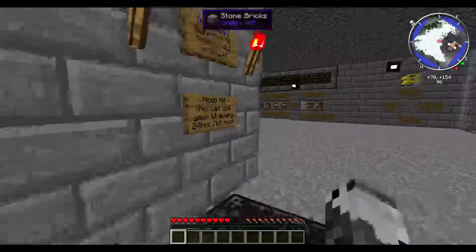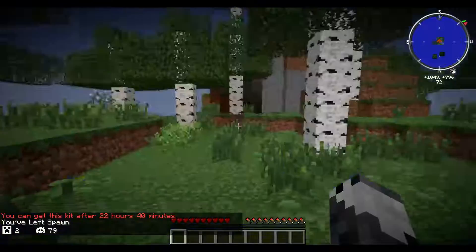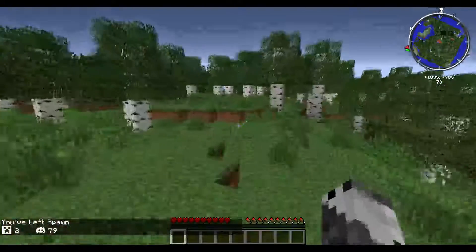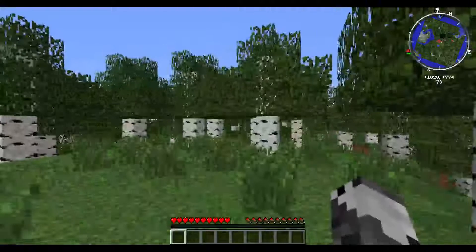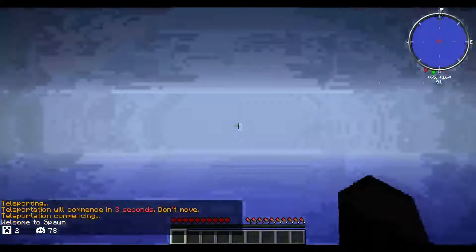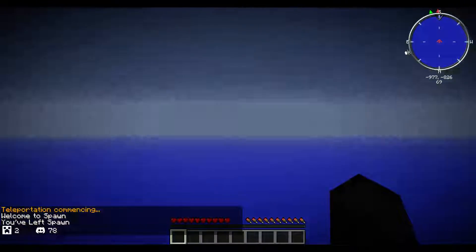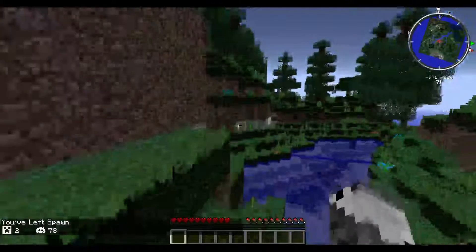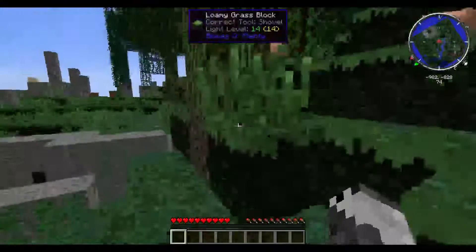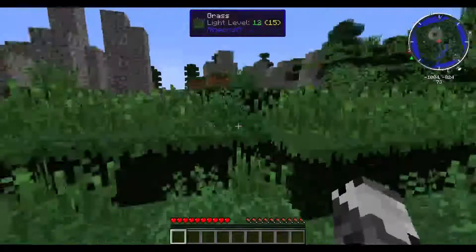Do you know where you died? This way — yeah, there's a death marker. If only it would show up though. You have to get close to it. It's called... wetland. Maybe you can find some cattails.